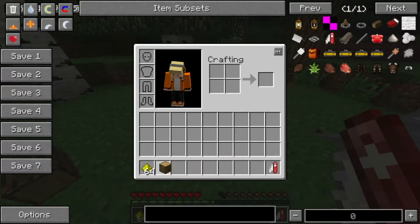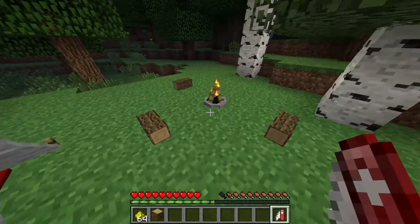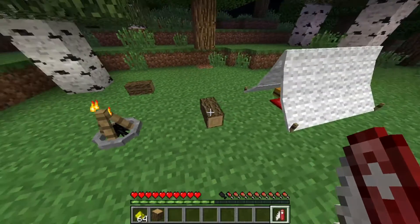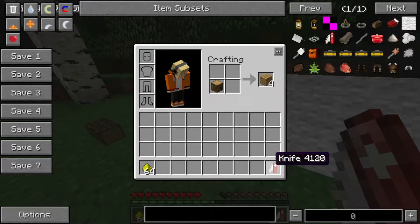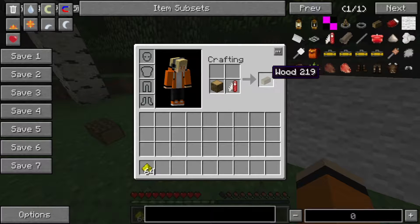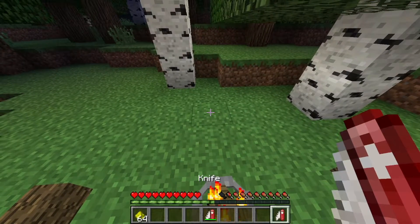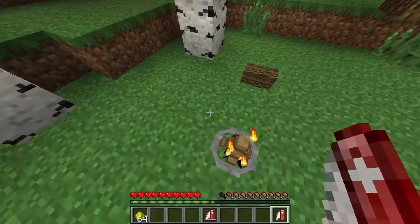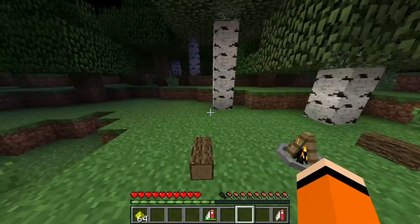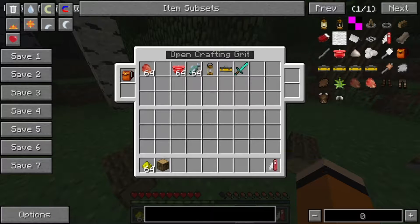Damit habt ihr nochmal mehr Stauraum. Was Lagermöglichkeiten angeht, habt ihr auf jeden Fall genug. Und ihr seht auch diese schönen Holzlogs quasi, die extra neu hinzugefügt wurden, die man einfach aus einem Feuerzeug und einem Oakwood zusammen machen kann. Und dann habt ihr so eine kleine Sitzmöglichkeit. Was auf jeden Fall sehr, sehr cool aussieht.